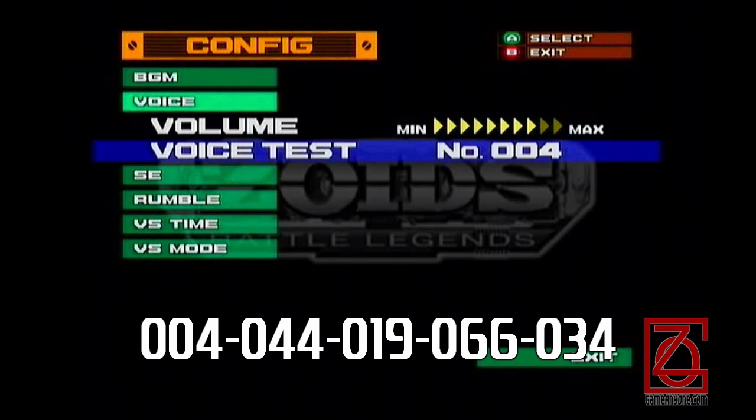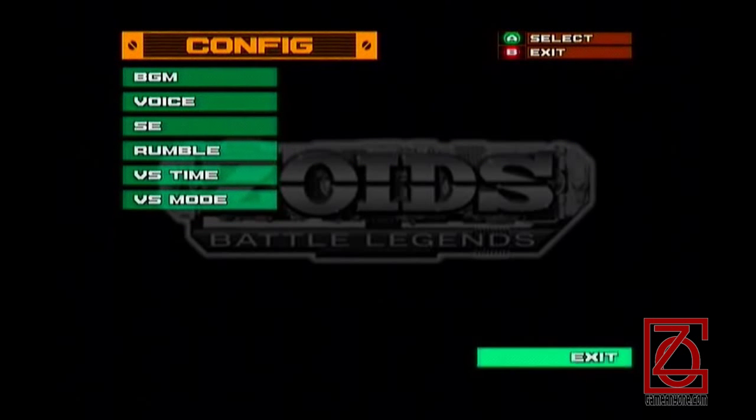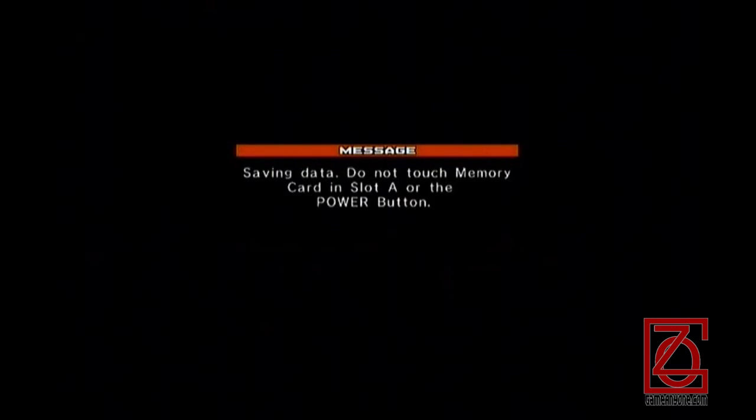Back again. So the first one you're going to want to enter is 004-044-019-066-034, which should appear on the screen at the moment, or should have been. You have to go up to it and click it or hit the A button. And these are just voices from the game, as you would think. And that will unlock one thing, and then we go to another one.